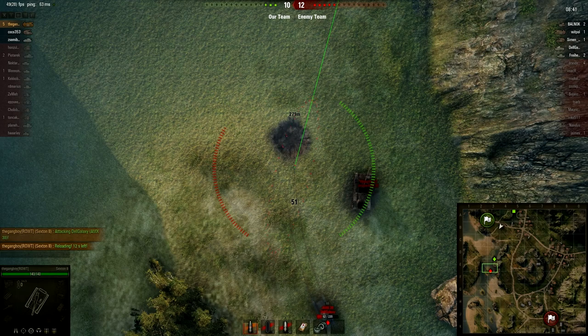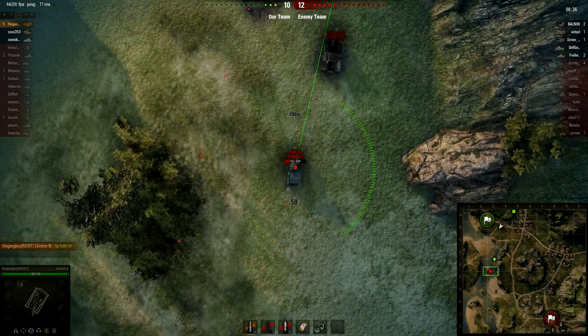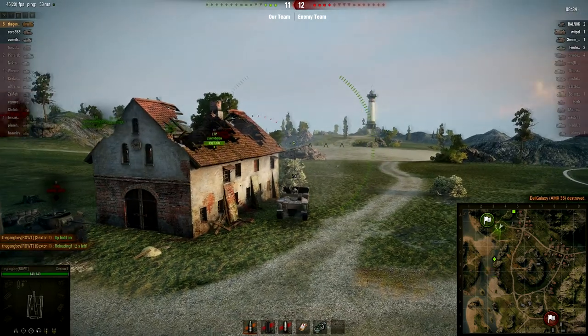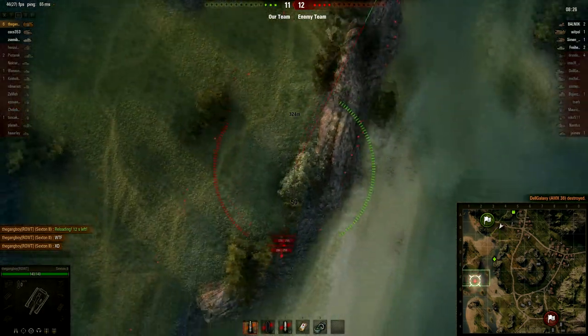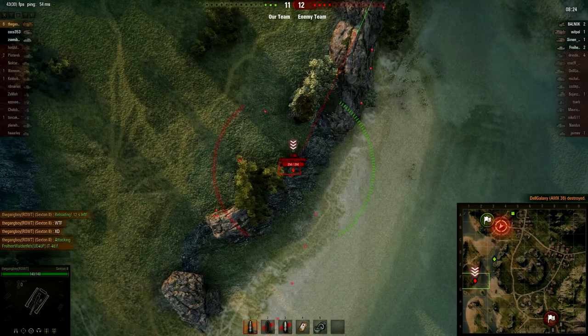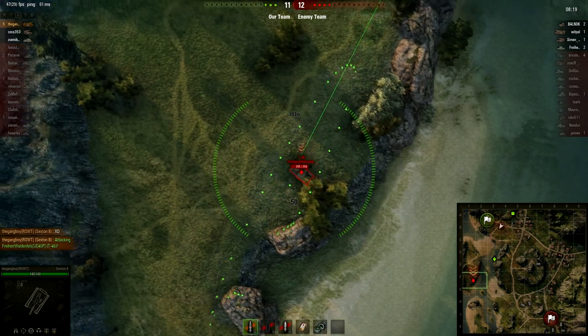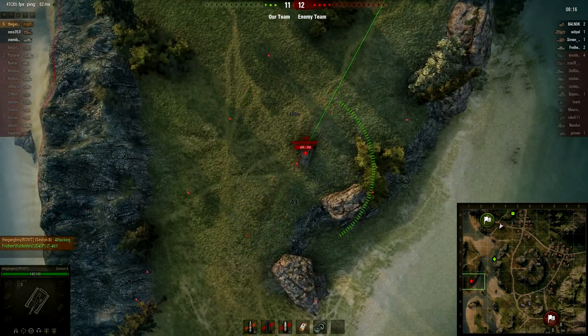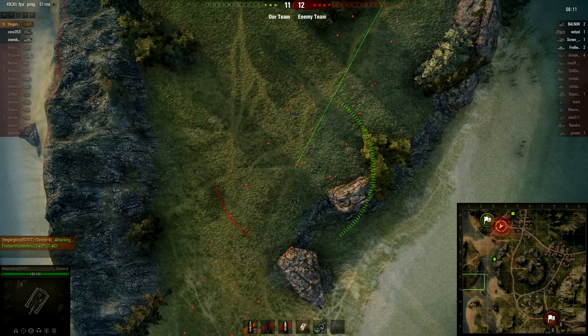Five kills for Gang Boy at this point and he's doing very well for himself — and he will get the kill right there. So that's kill number six, Top Gun. Even if his team loses this match, he still gets as many points as if he won. That's one of the nice things about the Top Gun award, the Confederate award — any of those battle hero medals like high caliber — same points, same credits and experience as if you won. So he's already locked himself in a very good match for his end game results. But the question is, can he actually pull his team from the brink of defeat here?